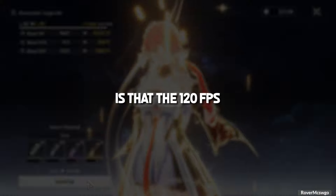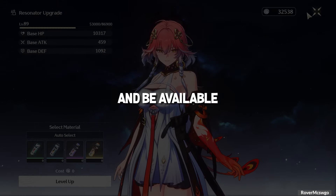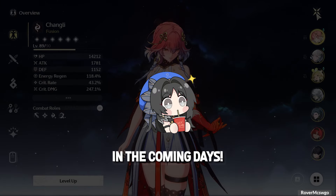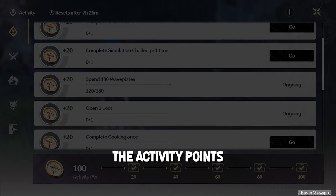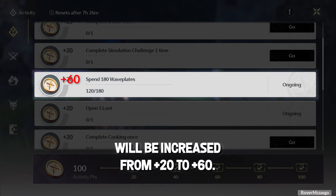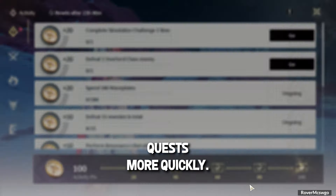Another optimization update is that the 120 FPS option will be back and available on selected PC devices, so stay tuned for more details in the coming days. Also, the activity points reward for the 'spend 180 waveplates' daily quest will be increased from +20 to +60. This will help us complete our daily activity points quests more quickly.